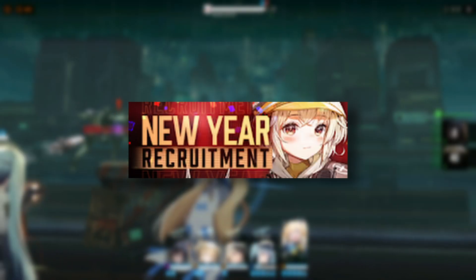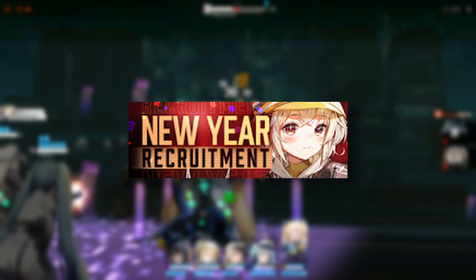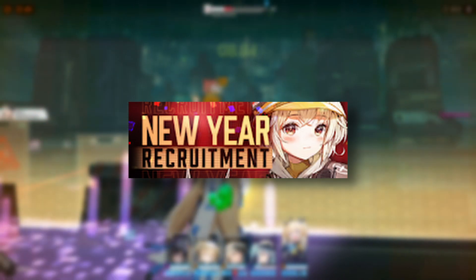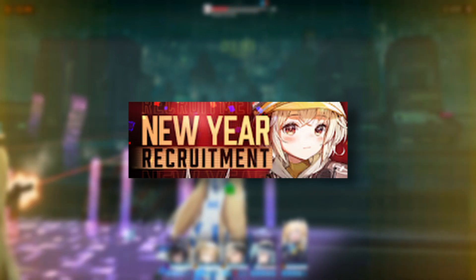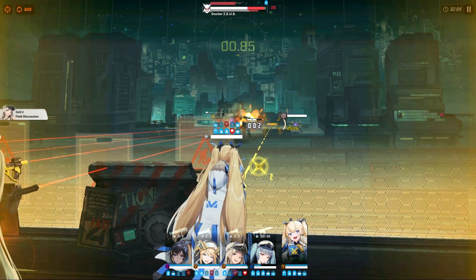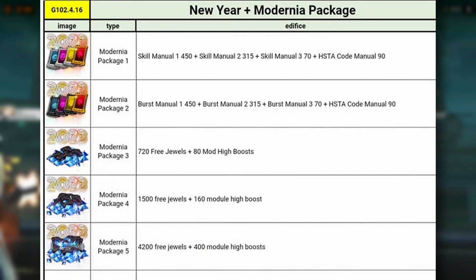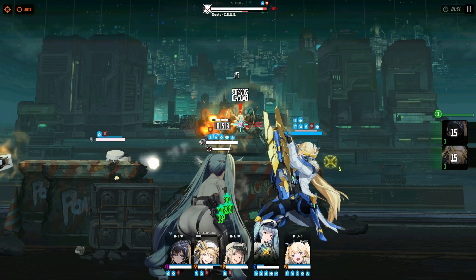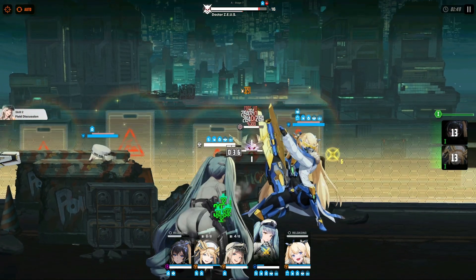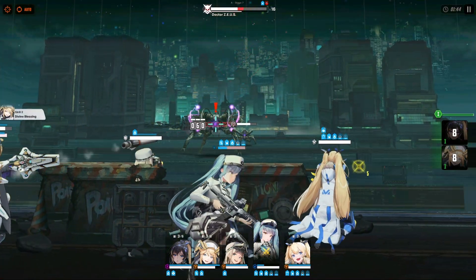We also have a new year special recruitment available from January 1 up to January 11. This is basically the same as the new commander recruitment where you spend 2,000 paid gems to pull on the banner and can guarantee yourself 1 SSR unit. Aside from that, they will add more packages in the cash shop — I will put them up on the screen. We don't have exact prices yet, but it's safe to say the price is relative to the limited time offers we frequently get. We will also be getting some game optimizations and bug fixes, which I may cover in a future video if anything significant comes from those changes.